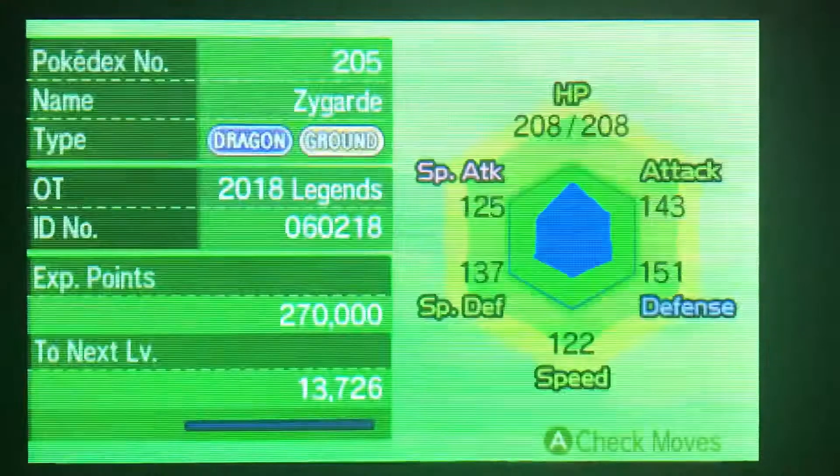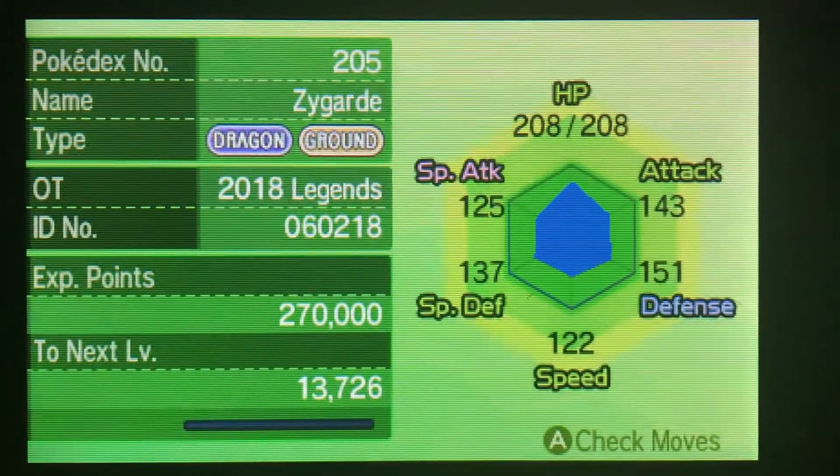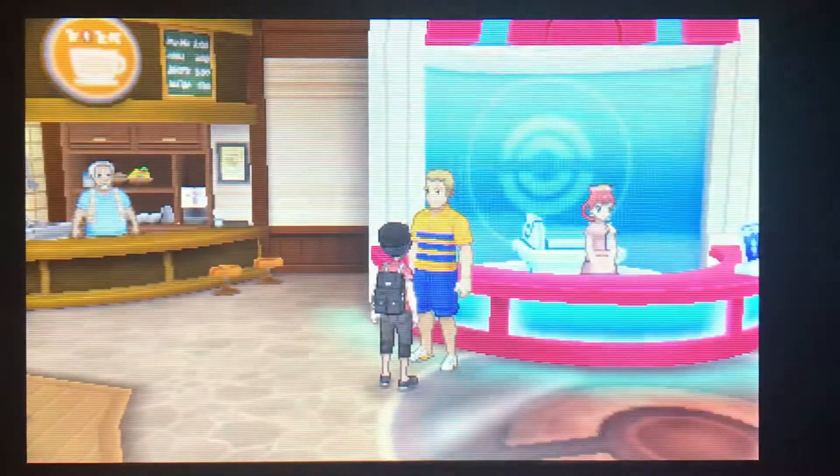Nature guesses — hopefully we get something good. It's a mild nature, which I think means nothing. But yeah, we now have a shiny Zygarde in our Shining Living Dex.